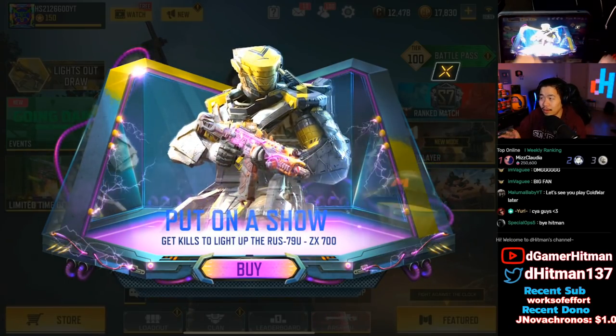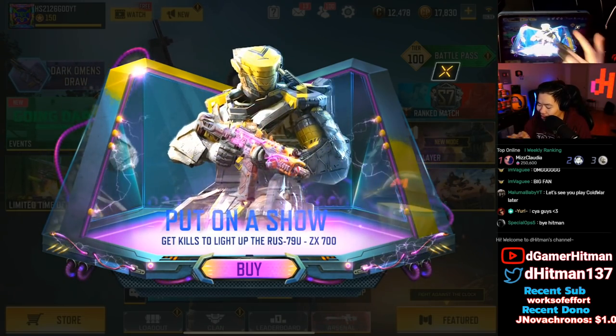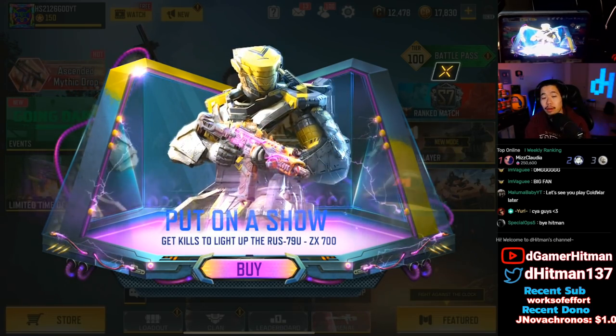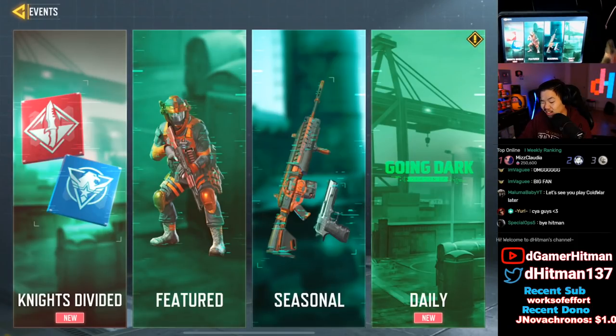First thing you guys will see is 'Put on a Show,' which is the brand new lucky draw. The skin looks sick — it's a RUS — but I don't really need another legendary RUS since I already have the Dust Kicker, so we're probably not going to go too ham on that. The main thing we want to check is the Knights Divided event.